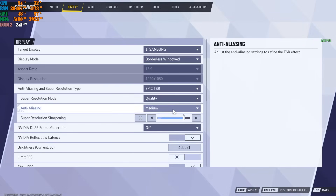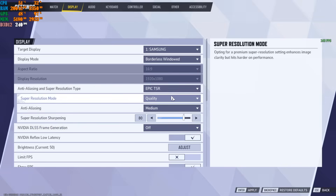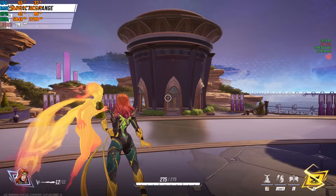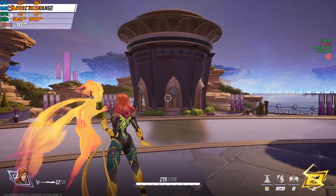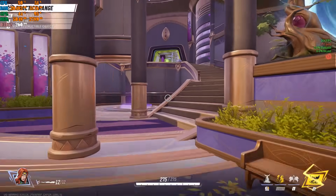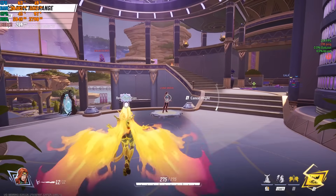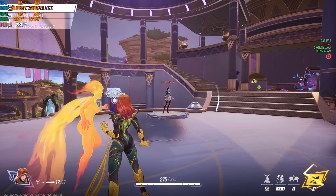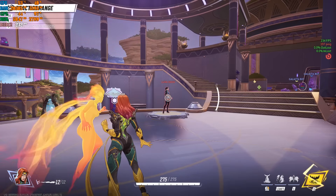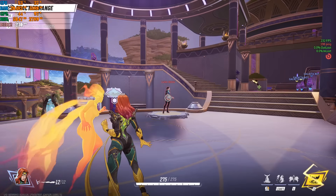With Epic TSR you can choose your anti-aliasing level — stick to Medium — and set the mode to Quality or Balanced. After applying I'm seeing 313 fps and the game still looks really good. This is a solid option to run your game. If this video helped you, smash the Like button, leave a comment, and subscribe if you're new. Hope this helped — peace out.